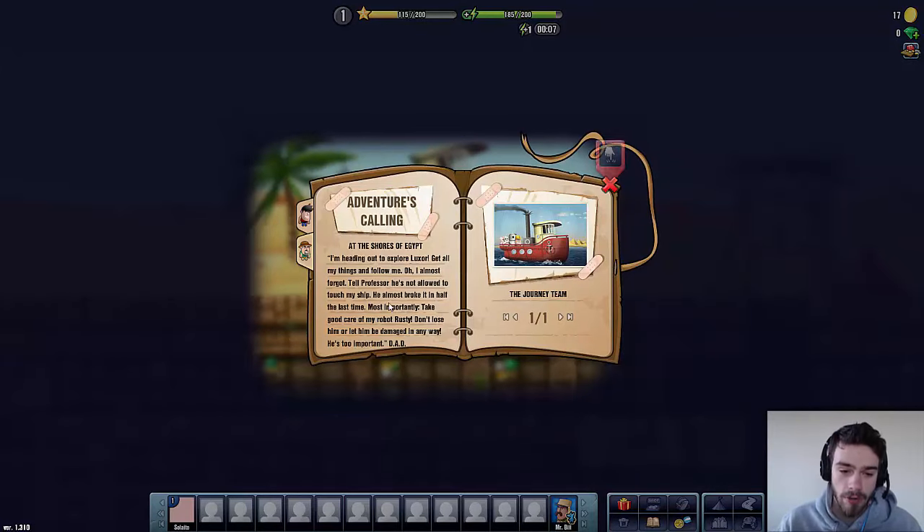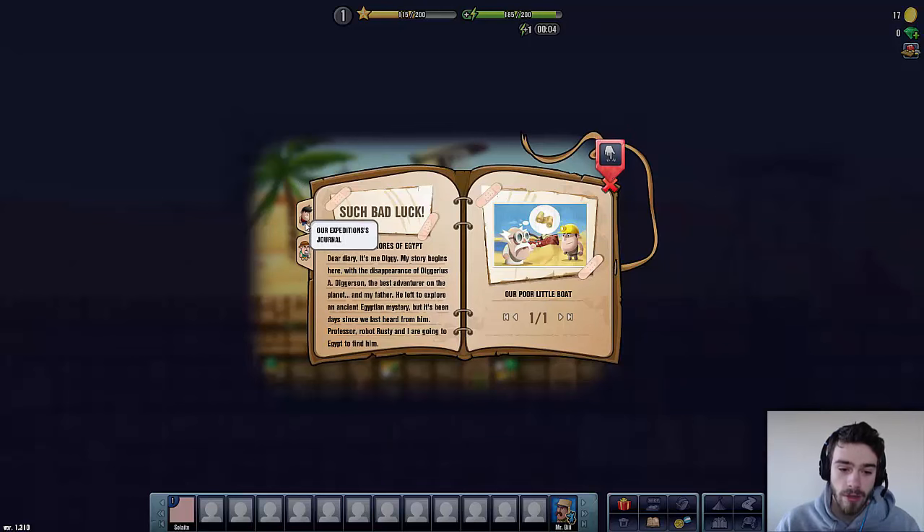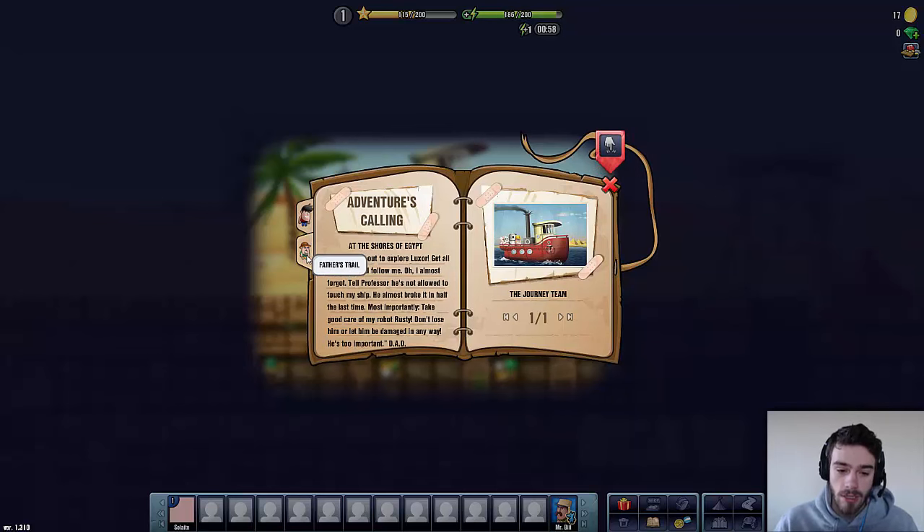So here's Diggy's diary — basically you have the diary of Diggy and his father's diary. This is his father's diary: 'Adventures calling at the shores of Egypt. I'm heading out to explore Luxor. Get all my things and follow me. Tell professor he's not allowed to touch my ship — he almost broke it in half the last time. Most importantly, take good care of my robot Rusty. Don't lose him or let him be damaged in any way. He's too important. Dad.' So that's what is in his dad's journal.